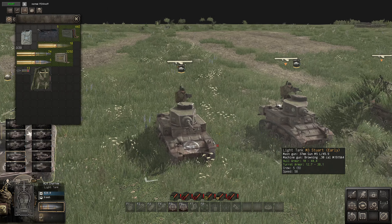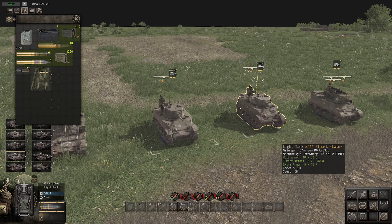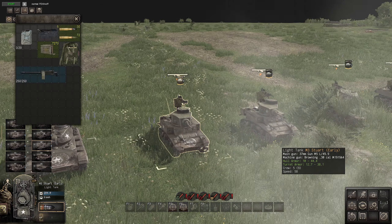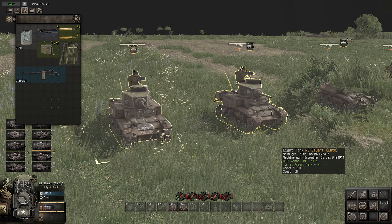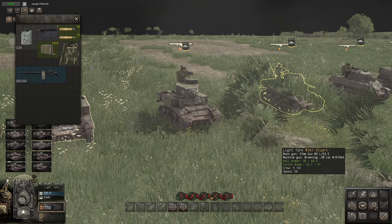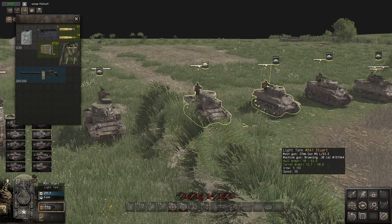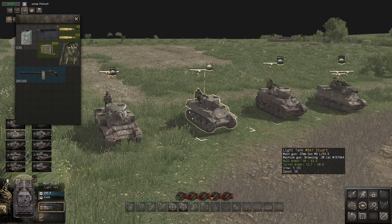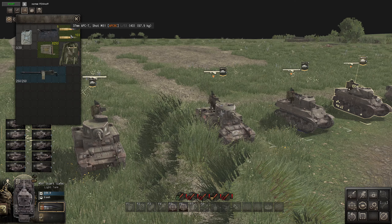Next we have some of my favourites — all versions of the Stuarts. We have five Stuarts going all the way from the early variants. They're all fairly light and slightly upgrade as you go along. The main difference between marks is the ammunition load — the gun itself is 37mm and doesn't change much, but the ammo count gets larger on later marks. The ammunition types are armour-piercing and high explosive.